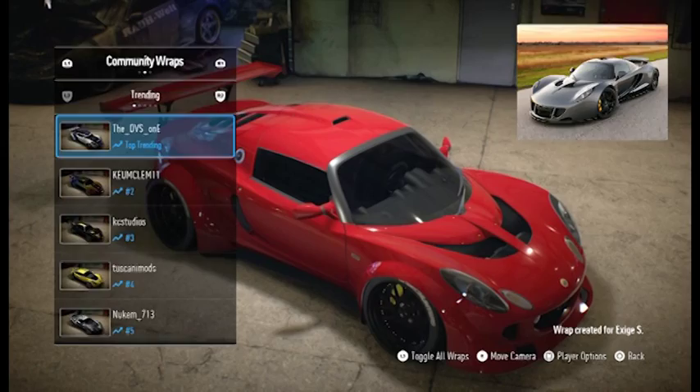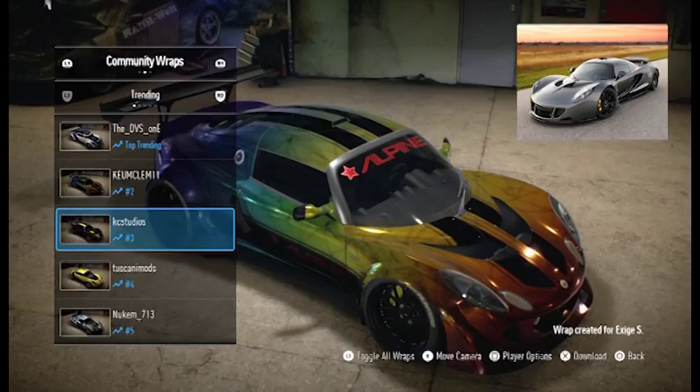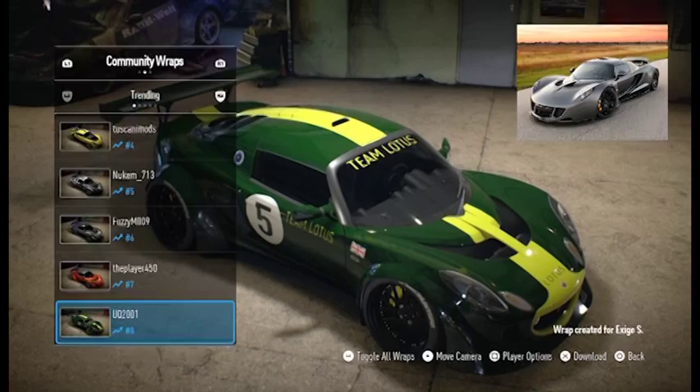Oh my goodness, what is this? People have gone all out with this car. That's pretty nice, not bad. What were you trying to go for? I like this look a lot. I can't remember what this actually belonged to, but that is an actual known rabbit — I think that actually looks like the Hennessy Venom.